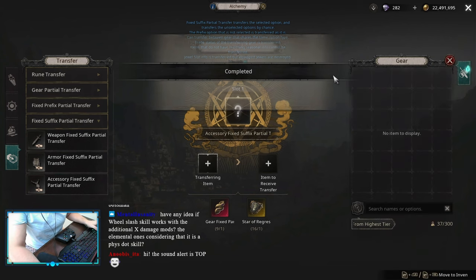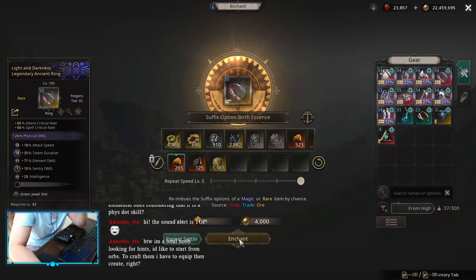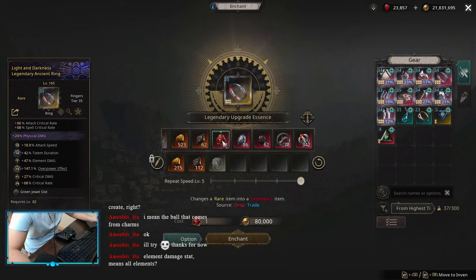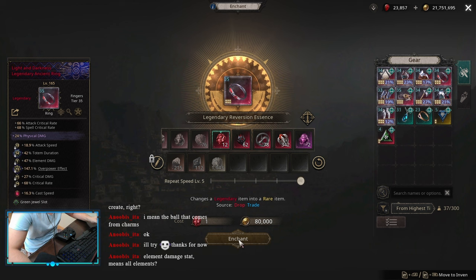I got my Prefix the way it's supposed to be, and then I started crafting on my Suffix. It didn't take me too long, I got lucky this time, but was not lucky with my Legendary Essence — I only managed to get cast speed. But this is how it looked like with all the crafts. Attack critical rate could have rolled a little bit higher. I did use some Vespas, not too many, a few. I got cast speed on my Leggy, I had to reverse — I couldn't keep my cast speed, it would have been a bad idea in general.